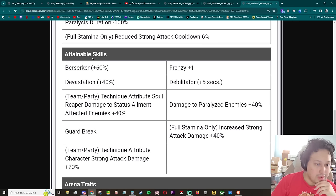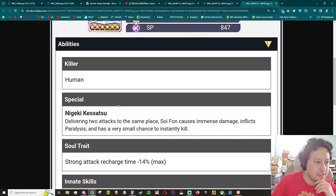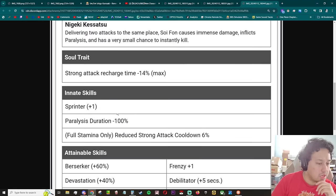Frenzy plus one, berserker 60 percent — that's really good. Not crazy but it's a mid-month banner. No havoc, which is kind of unfortunate. Debilitator plus 5 seconds. Killer: human killer — okay, that's interesting.